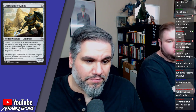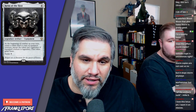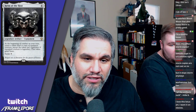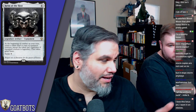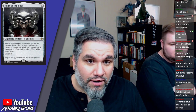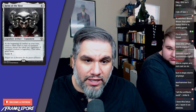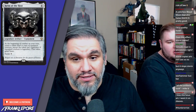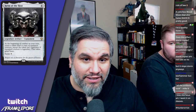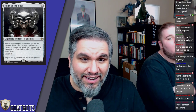Helm of the Host — four mana legendary artifact equipment, five mana to equip. At the beginning of combat on your turn, create a token that's a copy of the equipped creature, except the token isn't legendary. If the creature is legendary, that token gains haste. So I put it on my Primeval Titan and now I get to swing with two Primeval Titans. And crucially — it doesn't exile the token at end of turn! Usually abilities like this exile the token at end of combat, but here you keep them. You can create Scarab God tokens and they won't die because they're not legendary.